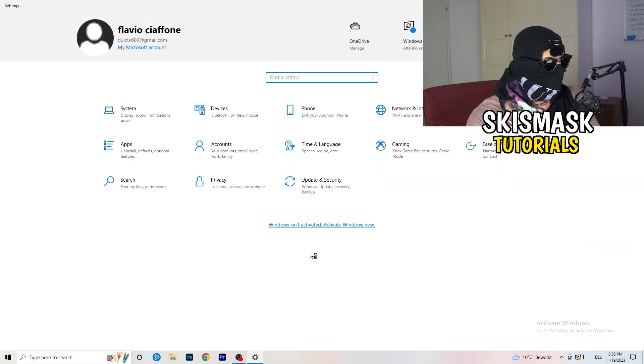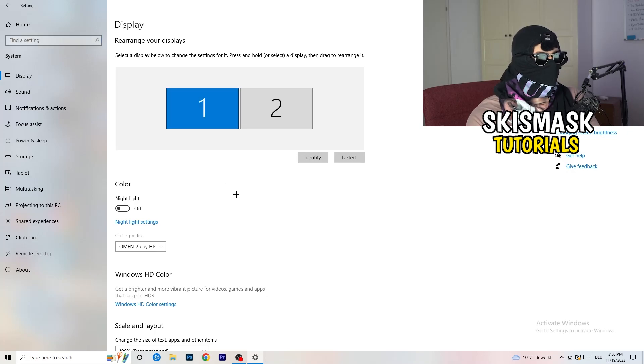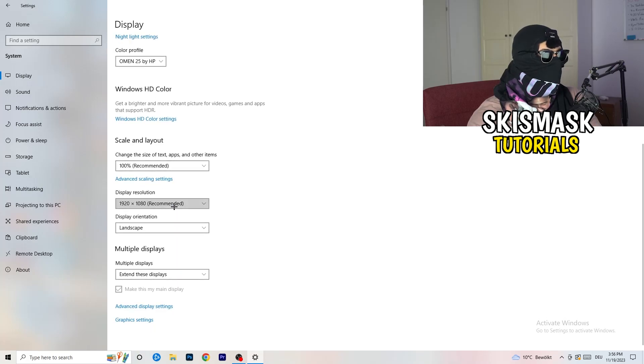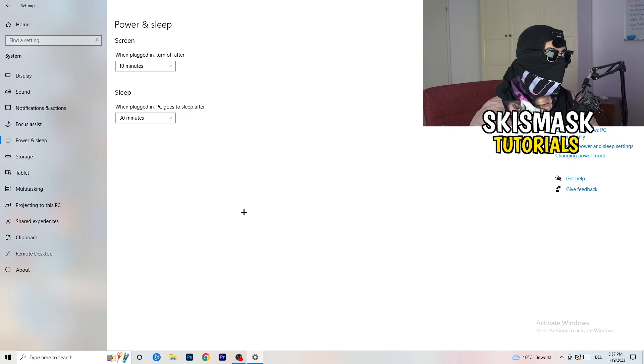Go back to Settings and click on System. Under Display, if you have two monitors, identify which one you're playing on. Go to Scale and Layout and change the size of text, apps, and other items to 100% as recommended. Also make sure your display resolution matches your in-game resolution — if you're using a stretched resolution like 1720x1080 in-game, your monitor resolution should match, otherwise things won't work correctly.